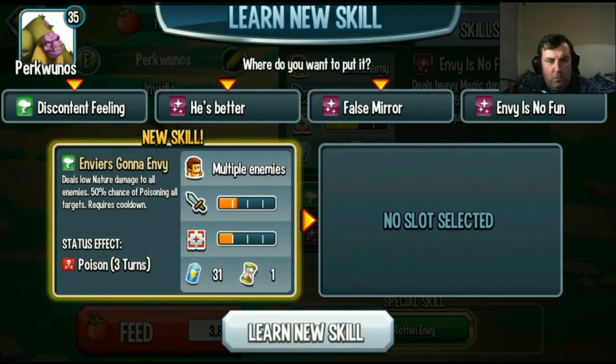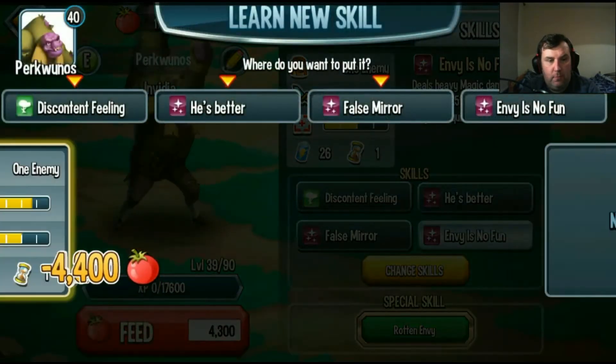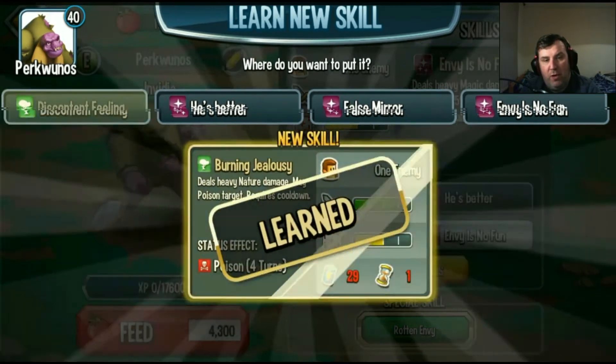Around and around — deals low nature damage to all enemies, 50% chance of poison on target. No, 50% chance can suck donkey balls. Deals heavy nature damage — may poison target. That is quite a heavy hit move. We only have one nature one as it is. Deals moderate nature — okay that's a good swap then, swap that one.